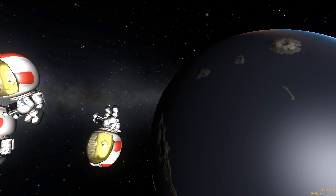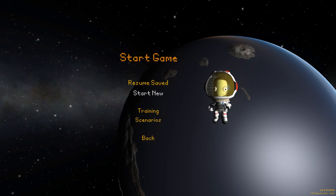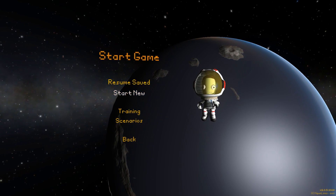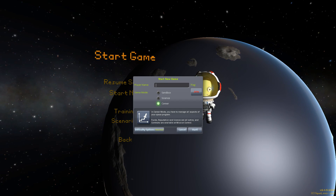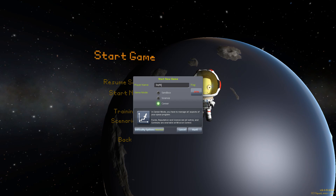In many ways it is similar to Kerbin. It has an oxygen-rich atmosphere which enables you to have aircraft and things like that. It is roughly the same mass, has slightly less surface gravity, slightly thinner atmosphere, but other than that everything pretty much matches up.